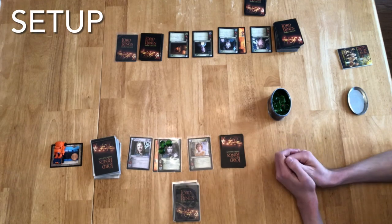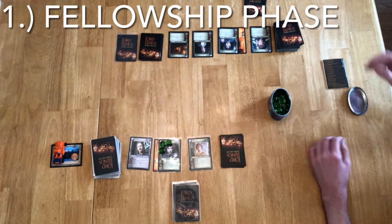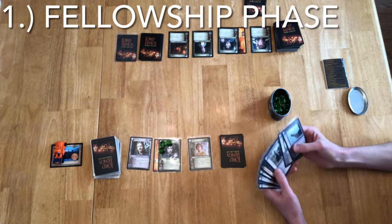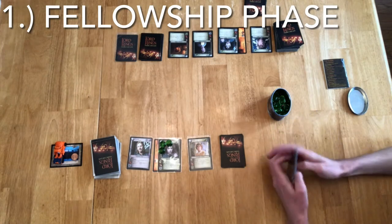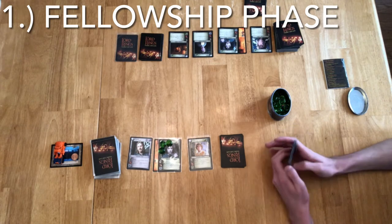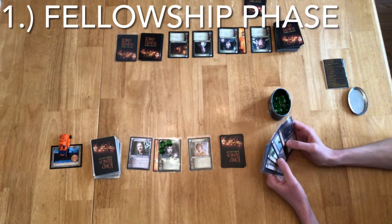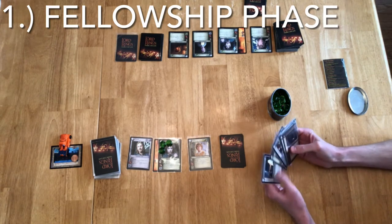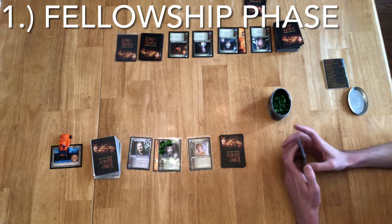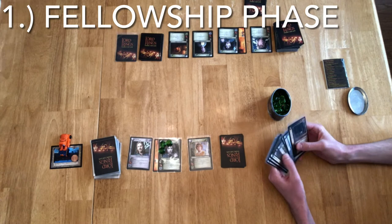Now the first player takes their first turn. It is now the Fellowship phase. What you can do in a Fellowship phase is play companions from your hand, use Fellowship actions written on your sites, play events from your hand that have the Fellowship keyword, play allies — anything belonging to the Fellowship that can be played in the Fellowship phase, now is the time to play it.